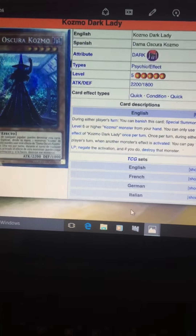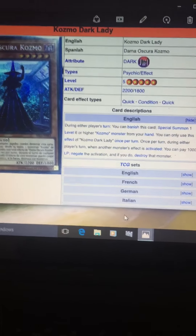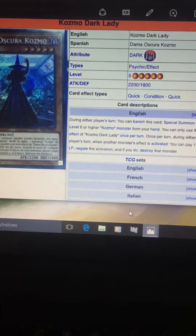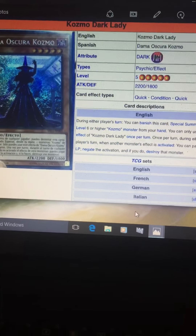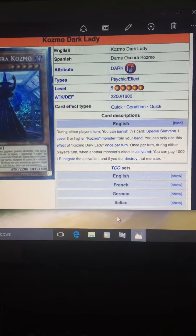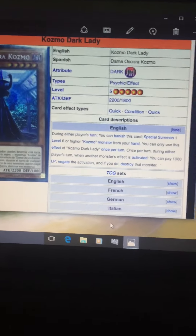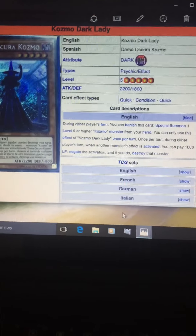So it's a level 5, which makes it a bit hard to bring out directly. But once again, you can tag out to this card through another pilot, or when one of your big ships dies and goes to the graveyard, you can banish it to bring this card out from your deck. This card is really really solid. Stat-wise it's 2200 attack and 1800 defense, so stats are also kind of good as well.